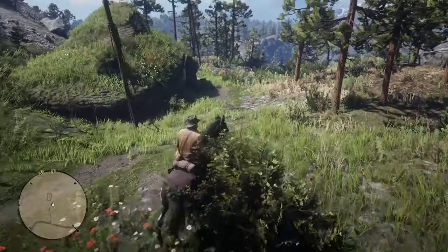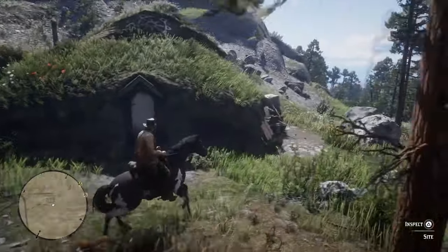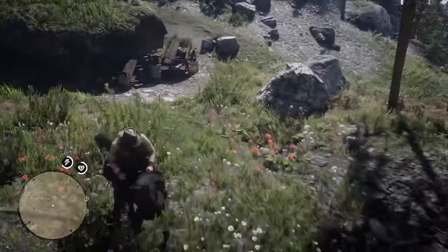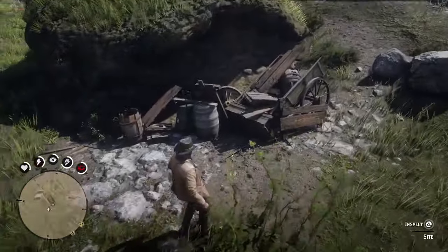Let's head into the game now and find this recipe. As you can see, this house is actually under a load of grass and stuff — pretty cool looking house. What you want to do is get off here and head to the wood and the barrels that are around the side of the house.